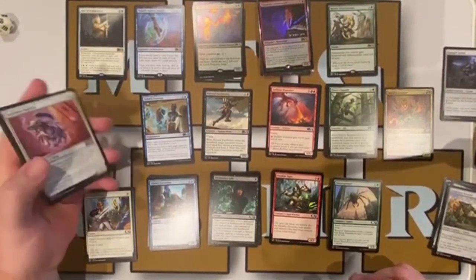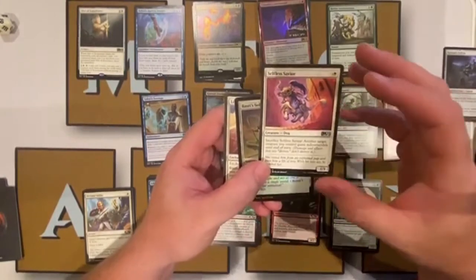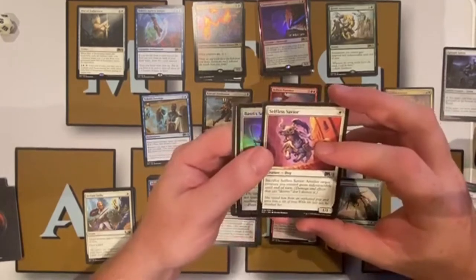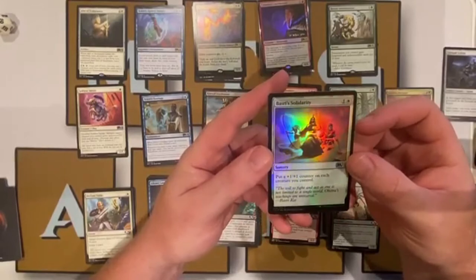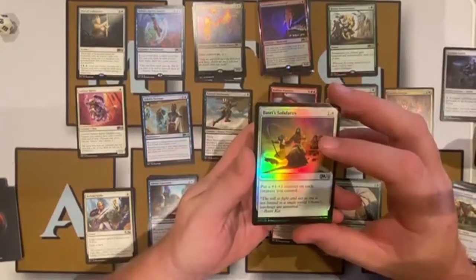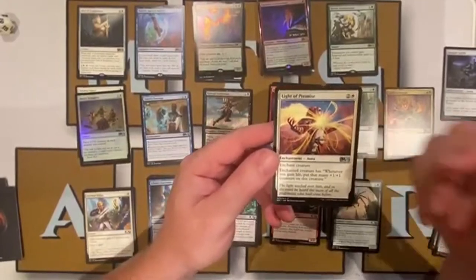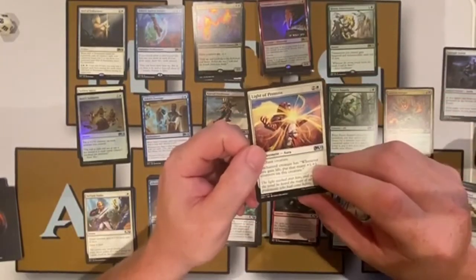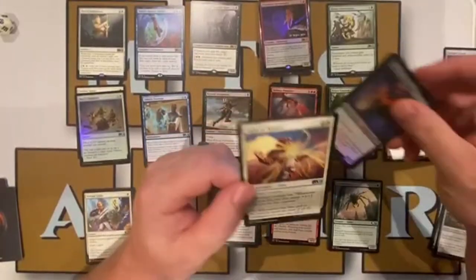Moving to white uncommons: Selfless Savior is a one-mana one-one — you can sacrifice it to give another target creature you control indestructible, similar to Selfless Spirit from Shadows Over Innistrad. We have a foil Basri's Solidarity — one colorless, one white sorcery — put a plus one, plus one counter on each creature you control, very good in counters decks with Conclave Mentor. And Light of Promise — two colorless, one white — enchantment aura where the enchanted creature gains plus one, plus one counters whenever you gain life, pairing well with Vito, Thorn of the Duskrose.